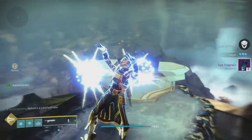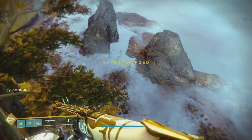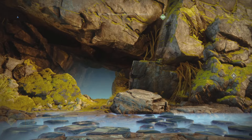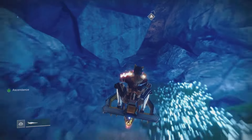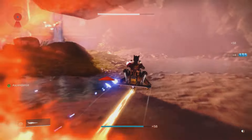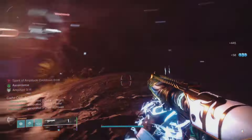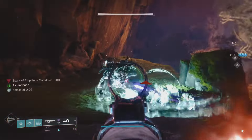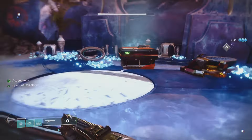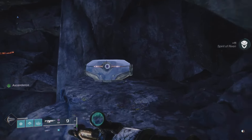Chest number three acquired. Chest number four is going to be at Aphelion's Rest, right behind where we're at. Jump back down — here's Petraveen, and here is the lost sector. Head into this lost sector and this one is pretty much straightforward — go all the way to the end of the lost sector, that is where this chest is located. You can pass all the enemies or complete the lost sector. At the end, hang over to the right and there is chest number four.